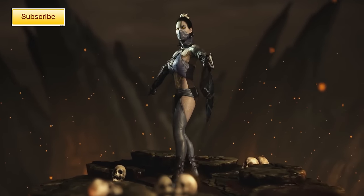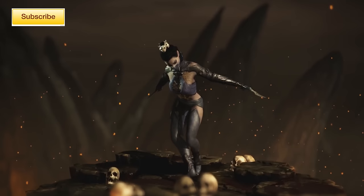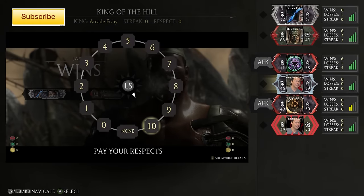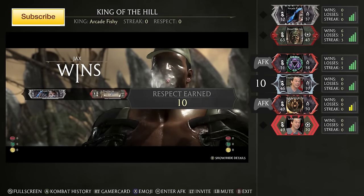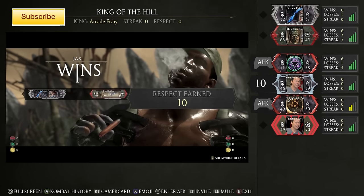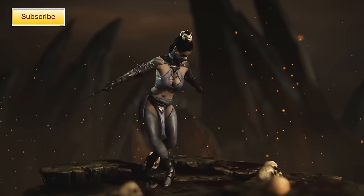First off is Katana's Revenant skin. This is actually very easy to unlock. All you gotta do is go into some online King of the Hill matches and at the end of each match you're allowed to pay your respects. Go ahead and give every player 10 points and you'll be done in about 25 matches. I believe it's 250 points and then you unlock the skin.